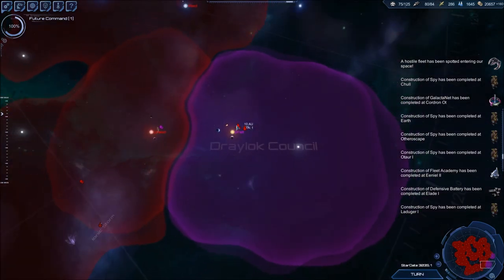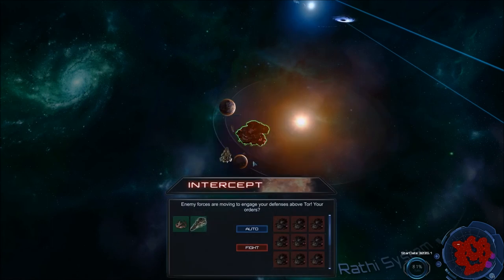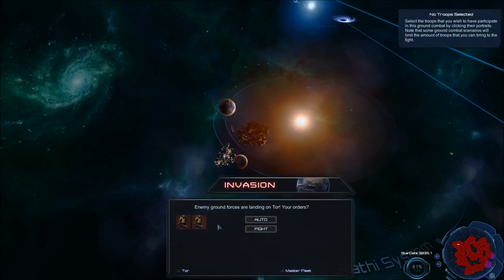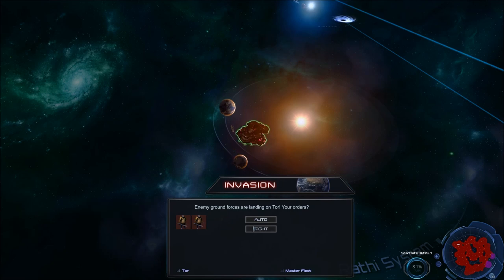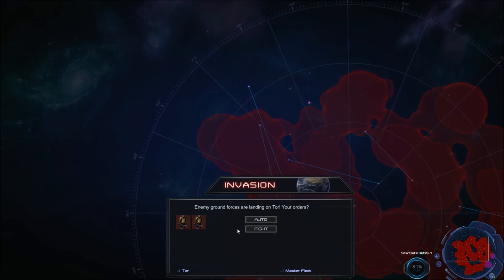I guess we need to refuel so I can't just move on ahead. I can't do anything at my capital against these. Looks like the game bugged — I'm going to try to restart. I wasn't able to see the ending because of this. Be right back.